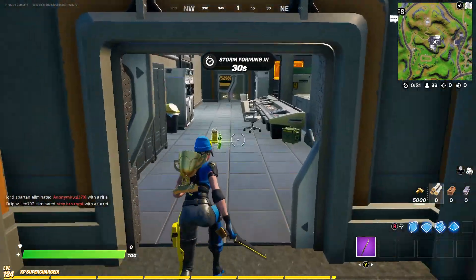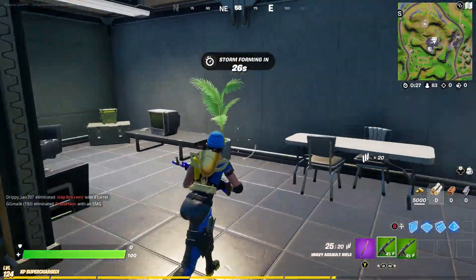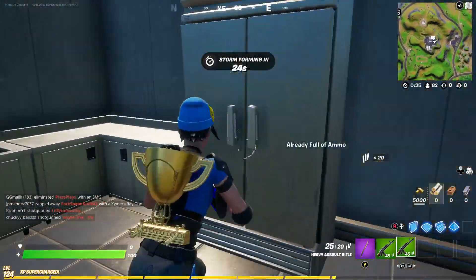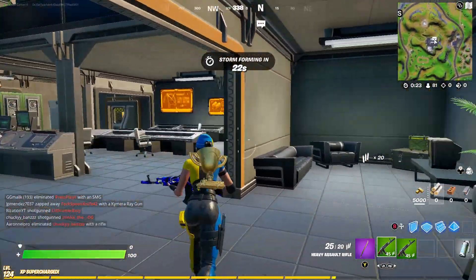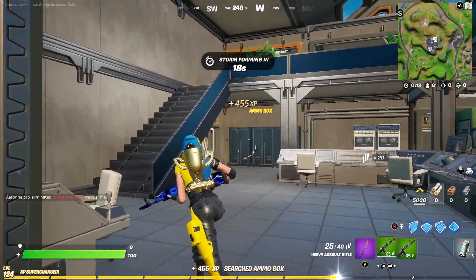Hello guys, Pinnacle Gamer here. In this video I'm going to show you how to get the plasma cannon weapon in Fortnite. You pretty much just need to search IO chests to get it, and eventually you'll end up finding one.